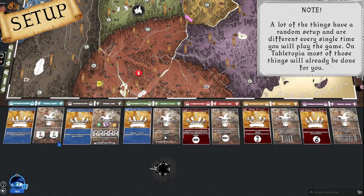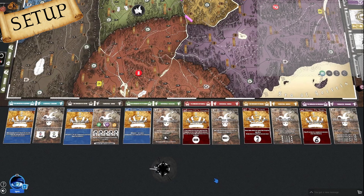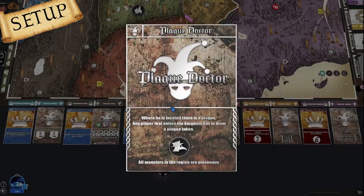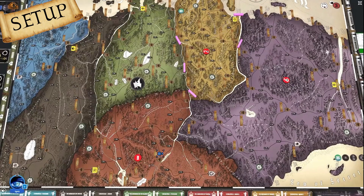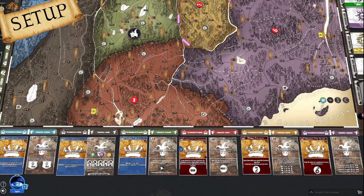We will start on the left side of the game board where there are Monarch and Townsfall cards. For the Librarian Townsfall card, depending on the number of players, we setup the matching amount of Kingdom tokens on its card — we are playing a 3-player game so we will place 3. For the Plague Doctor, we place a Magic Plague token on the Kingdom where he is currently located, in our case the Green Kingdom of Lisblanc.